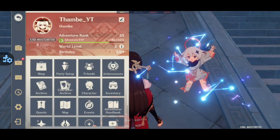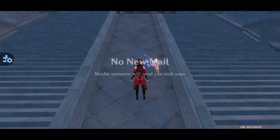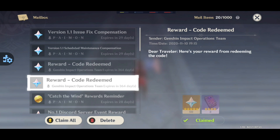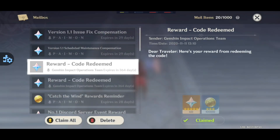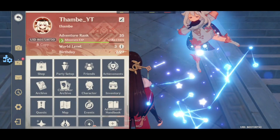You don't have to go to the website right now — you will get those rewards in-game only. These are the rewards I got: 50 primogems, 3 hero's wit, 60 primogems, and 10,000 Mora. These are just compensation for their server downtime.